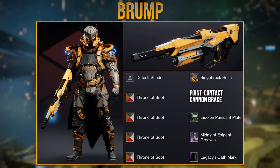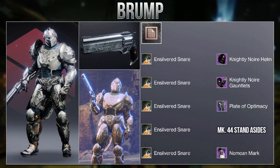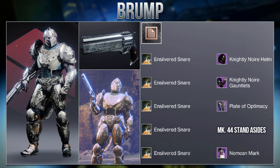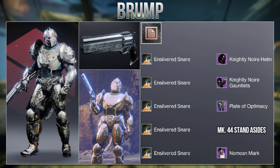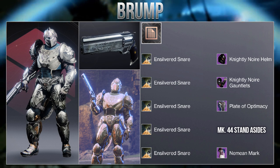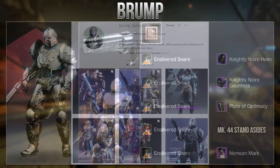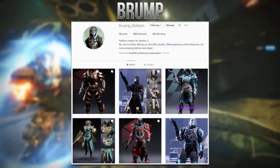Brump has also made some other incredible sets this season and this one was also worth showing — it's a nice full silver Titan set with a bit of a knightly look that uses the Mark 44 Stand-Asides exotic. I absolutely love how this looks as Silvered Snares is one of my all-time favourite shaders. If you want to see more of their fashion then I will leave their Instagram on screen and in the description.